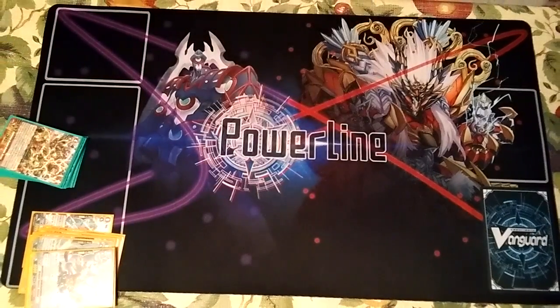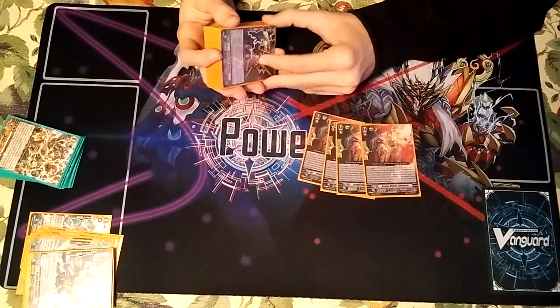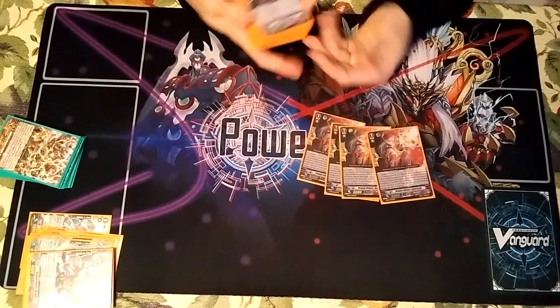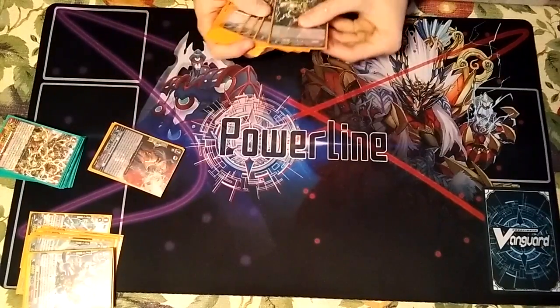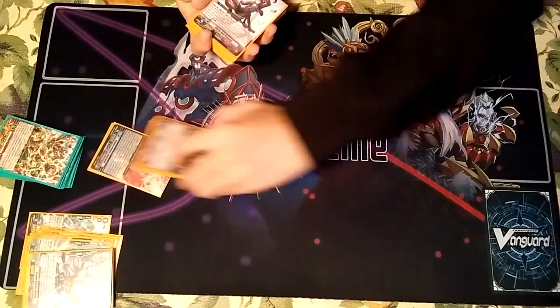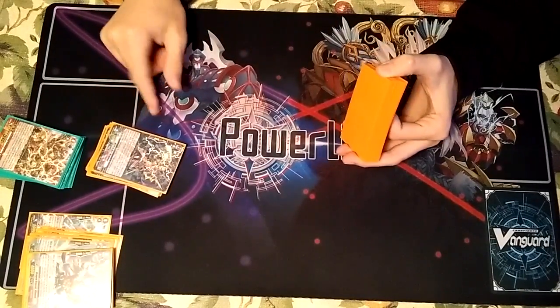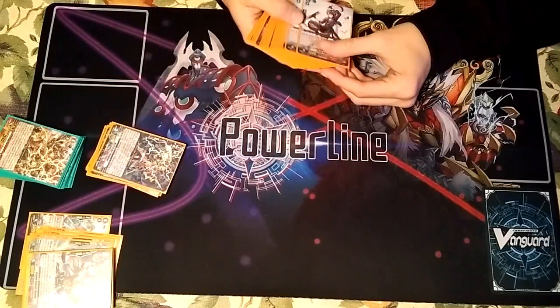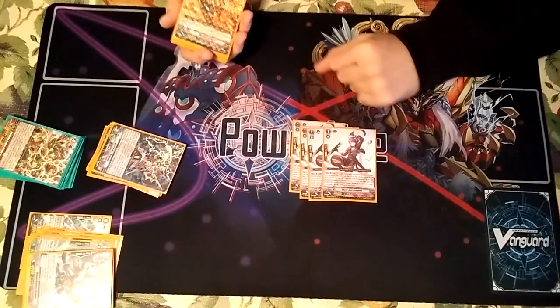Now on to grade ones. For unflipping perfect guards — you can run the new Gould when it comes out, but I think the unflipping is really important so I'm not going to change from that personally. Four stride enablers — really important that you stride in this deck obviously. It's also important to search for Vanquisher, because if you don't ride Vanquisher in this deck you are in bad shape.